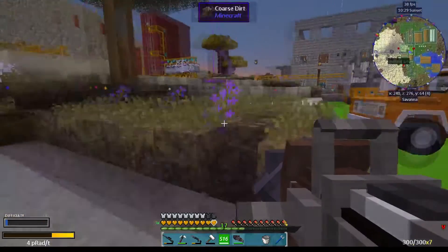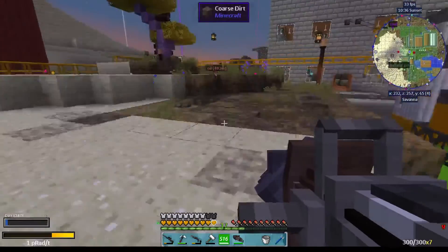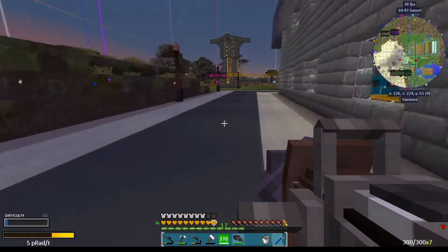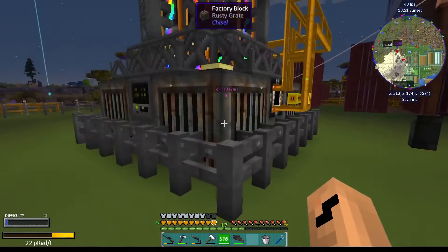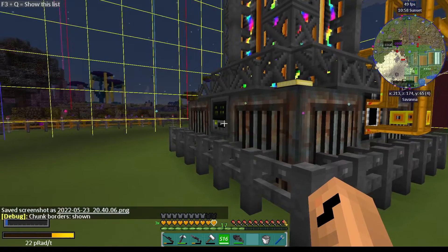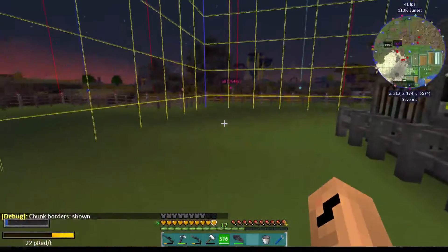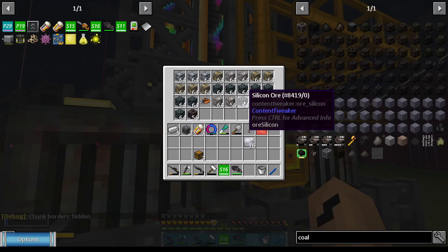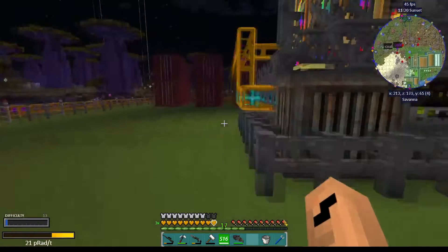I have a bit of terrain that could do with clearing over here. We have to take a look at this one as well - some friendly people mentioned that this one should always be inside one chunk. We are right on the edge, so we are inside the chunk. Holy smokes - we got silicon ore, we got nickel, we got silver.